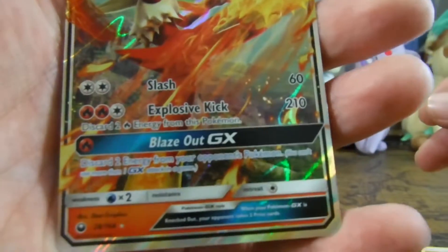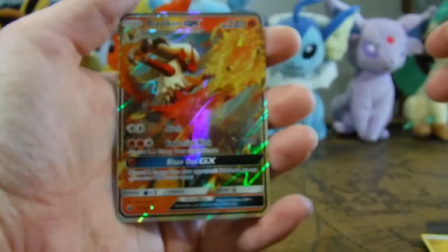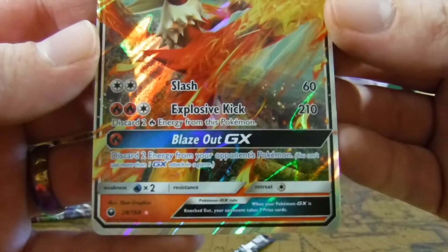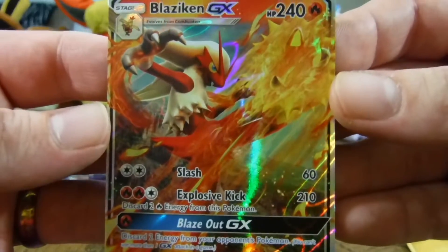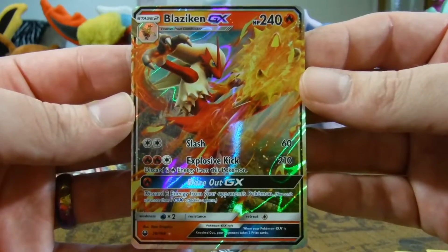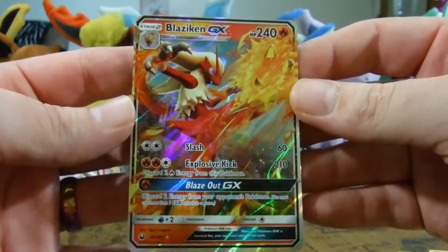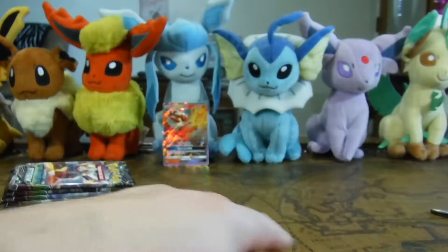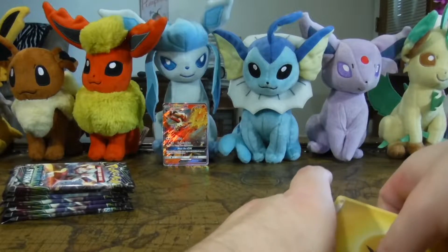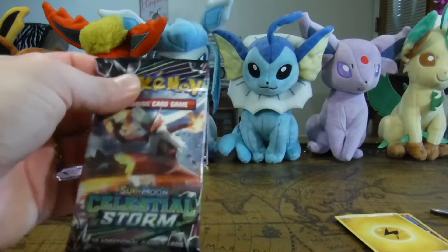Let's take a look at this. It's got Slash, Explosive Kick, and it is - oh, it's only 26 out of 168, but still. Look at that. That is a beautiful card. I really like Blaziken a lot. It is beautiful. I actually really like Blaziken a lot, and as the first pull it's just got me pumped to open the rest of these packs. Hopefully we didn't jinx ourselves by getting a good pull as the first pull, but let's keep it up and hopefully get that Rainbow Rare too. Come on, this is a good sign from the Pokemon gods that this is gonna be a good Elite Trainer Kit.